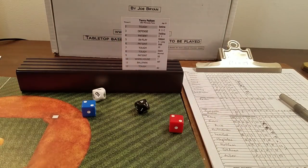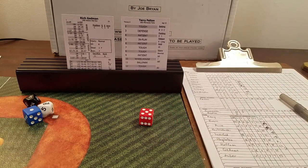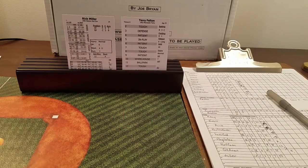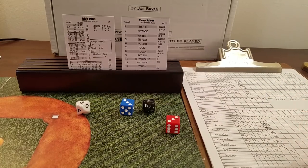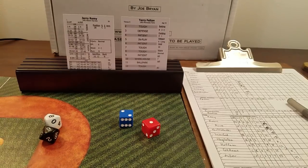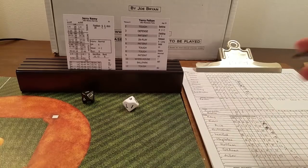Terry Felton back on the mound facing Rich Gedman. Six is patient, 59 — fly to right, one away. Rick Miller — six is patient, 68 — ground out to second. Two up, two down. Jerry Remy — three is defense, 98 — error check on right fielder Hatcher. Hatcher's error rating is four, so in Fenway 1 to 40 is an error. And it is an error — E9.